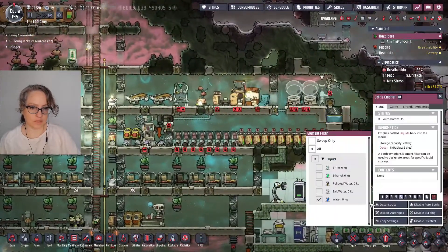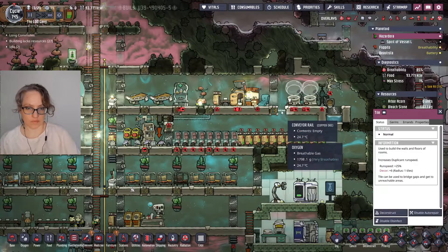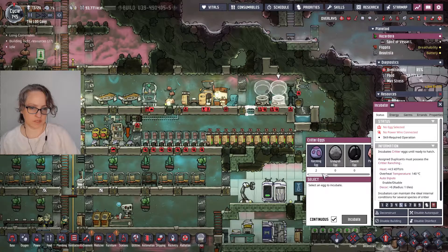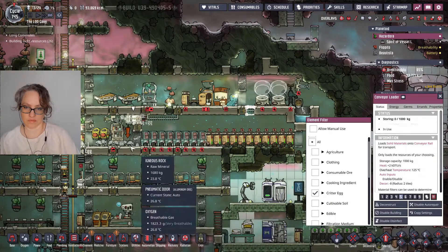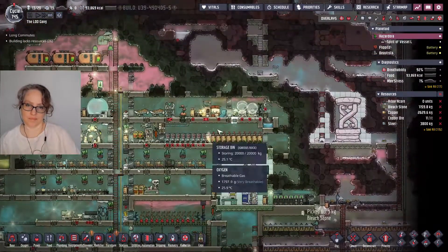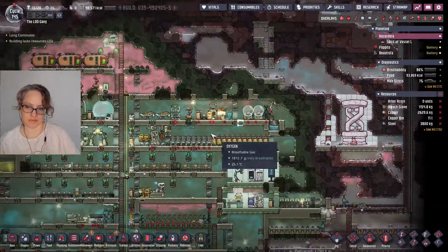Okay so now we have this. How much water is in there? Quite a bit. We'll just do the stone ones for now. And then here we can just do critter egg. I could do coal and have it just pumped into this, but we'll just focus on this for now. There's our eggs — it's the barbecue.